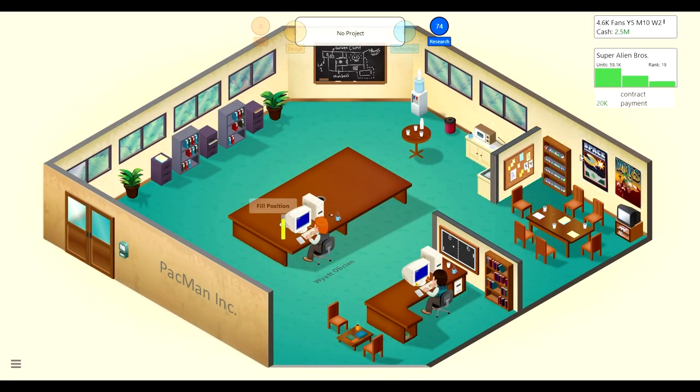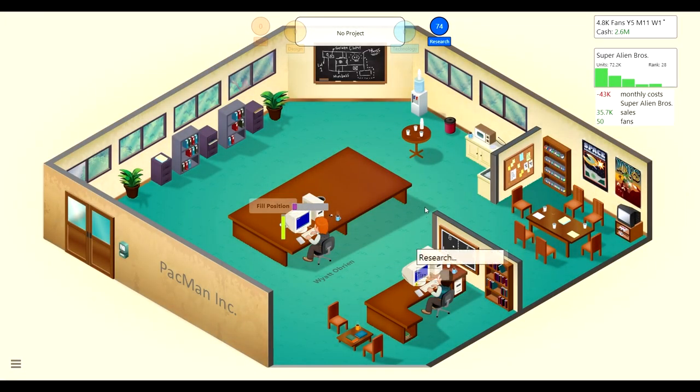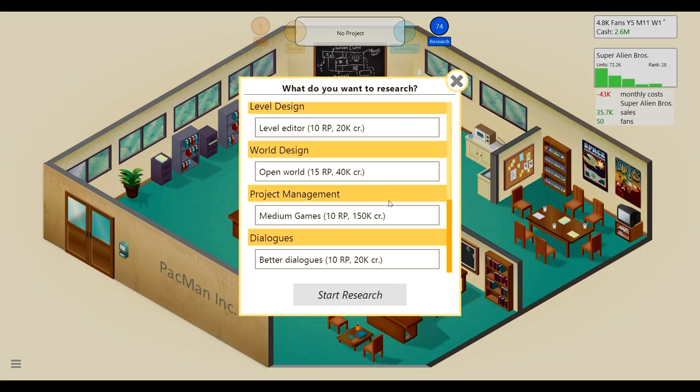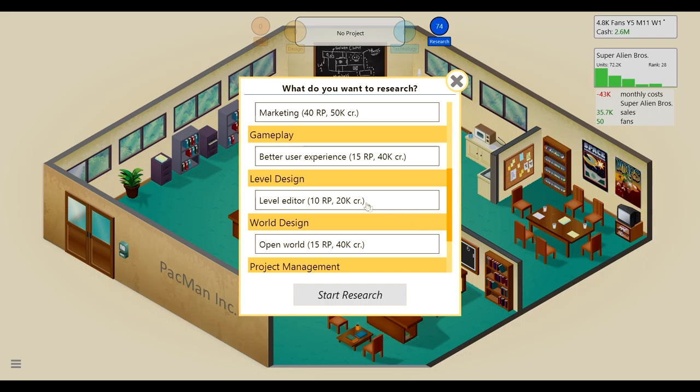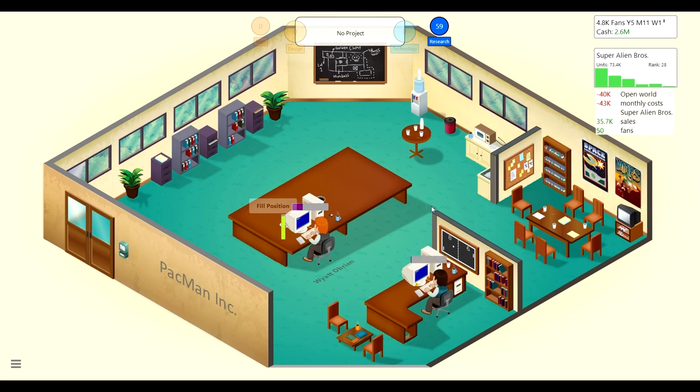We got about 20k from contract work and it looked like around two million total from the game. We'll research some stuff — getting Wyatt to generate a game report since he's not fully trained yet. Looking at research options: marketing, level editor, medium games, better dialogues, open world. I feel like open world could open up a lot, so we'll go with that. We started this episode at 2.6 million, so we're doing well.